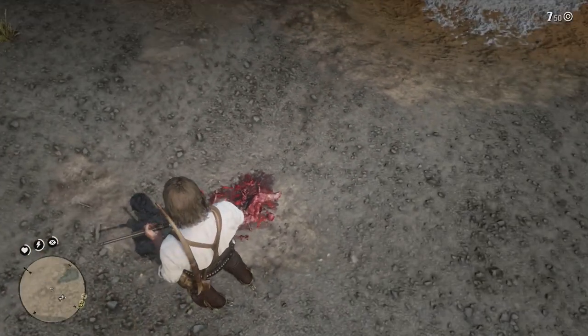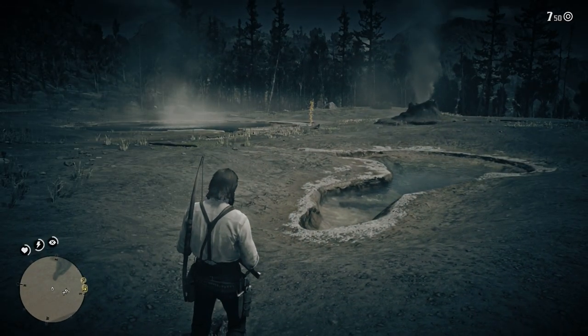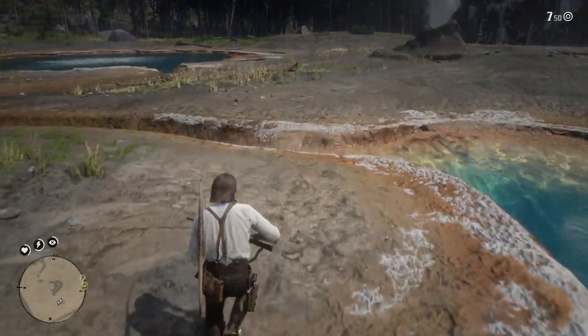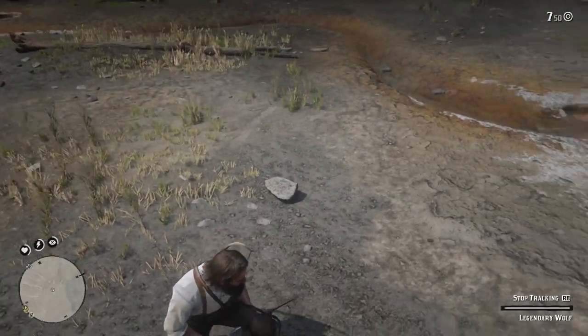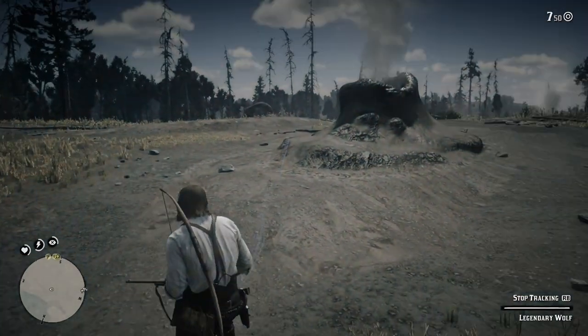Once you are at this location where I am now, activate Eagle Eye and head over to the first clue to start your hunt for the legendary wolf, which is located near the center of this area. The first clue will be this wolf dung, and once you inspect this, activate Eagle Eye and it will give you the direction you need to follow to find the second clue.